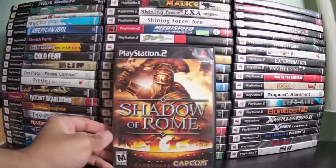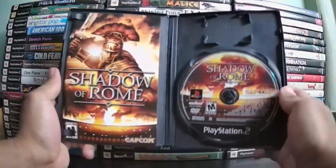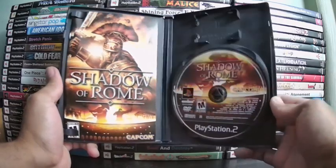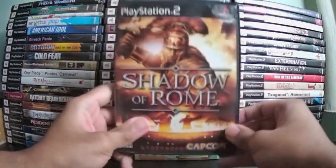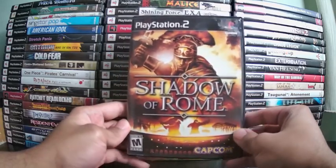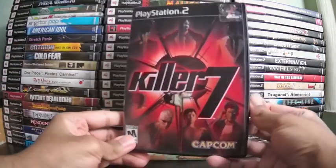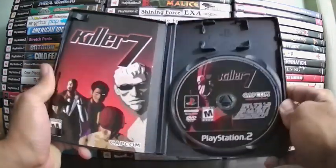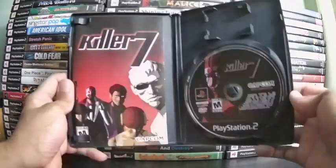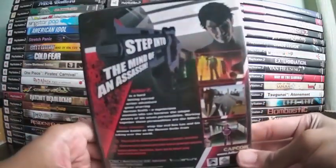Shadow of Rome is a Capcom game where you play as a gladiator fighting with sword and shield — you can even perform suplexes. There's also a stealth character but you can only knock people out, not kill anyone. Still worth a playthrough. Killer Seven is yet another Capcom title — a stylish third-person shooter with cel-shaded graphics and an amazing soundtrack. You play as an assassination group, but it's actually one guy with seven split personalities who transforms into different members. Kind of underrated. Worth a playthrough.